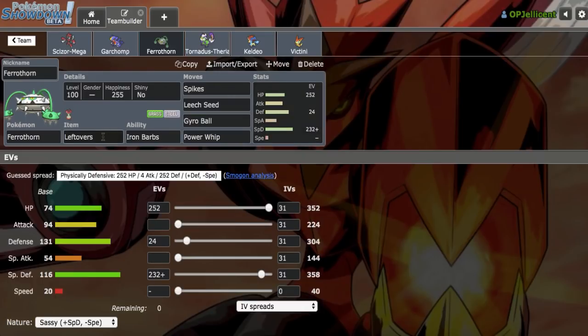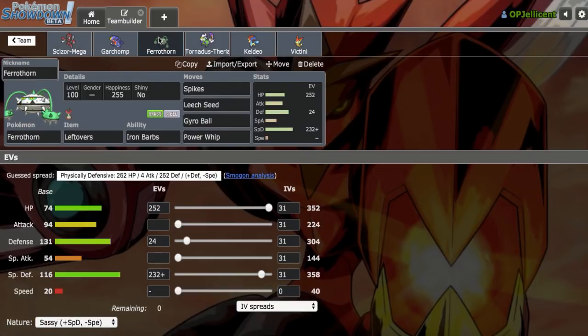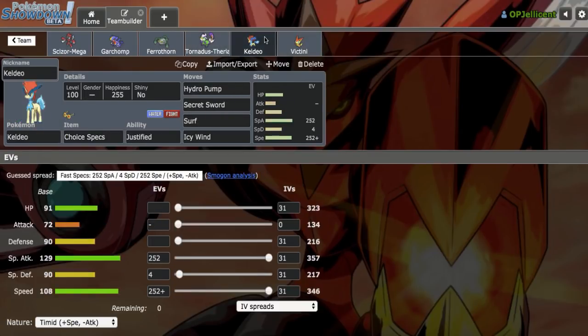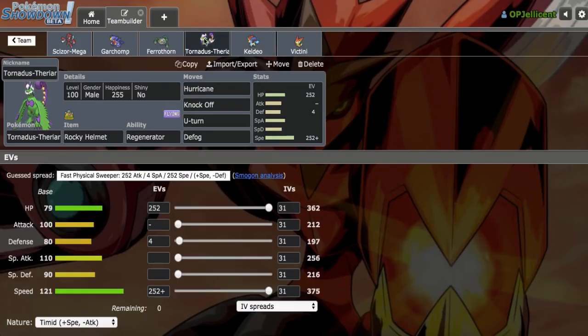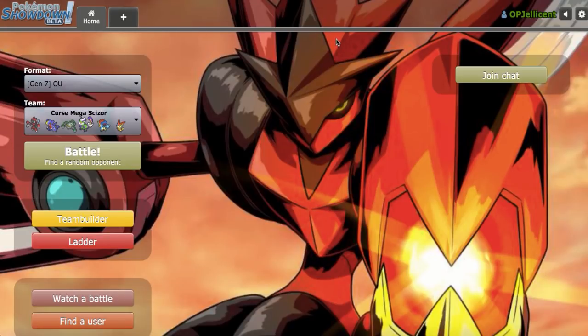We've got Leftovers SpDef Ferrothorn right here as a secondary Steel. I don't want Scizor to be the only thing pressured by Tapu Lele and Magearna, so Ferrothorn can go ahead and do that for us. Tornadus-T provides a ground immunity and Defog. We've got Specs Keldeo for breaking and speed control, and Scarf Victini for speed control. I also didn't have a Fire on the team, and this gives me three Fire resists. You can find the team down below in the description. Let's get right into the games.